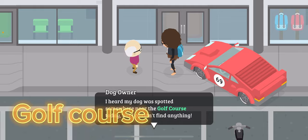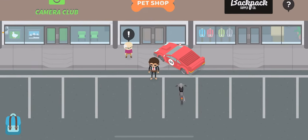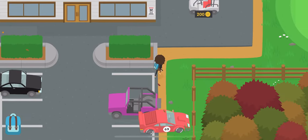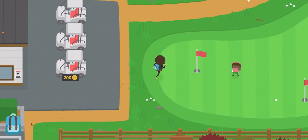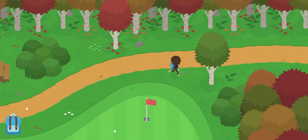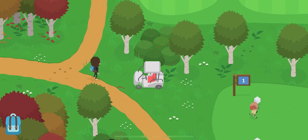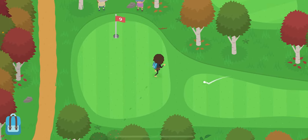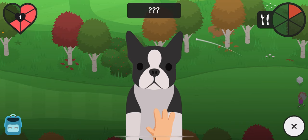The next one is the golf course — also pretty simple. Go all the way to the golf course and head to the second area, which is just over to the right. Keep walking — it should be on the top right. You'll see a path, and once you get here you'll see a bush. The dog is not gonna be in that bush; it's gonna be in the bush right above it. Just feed him and pet him.